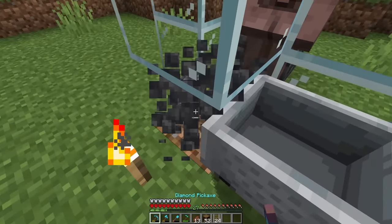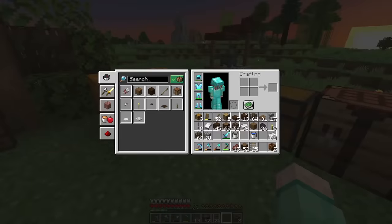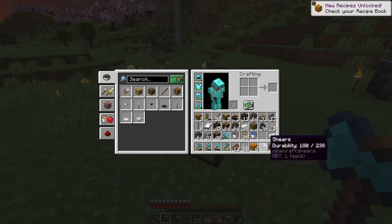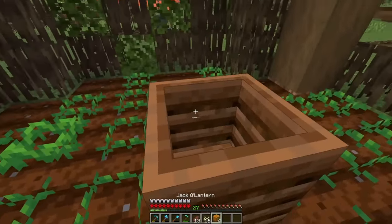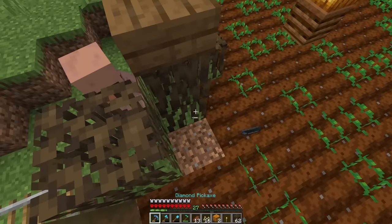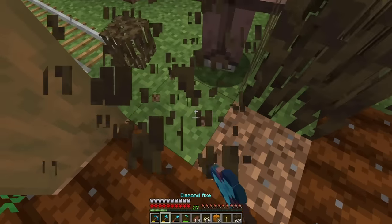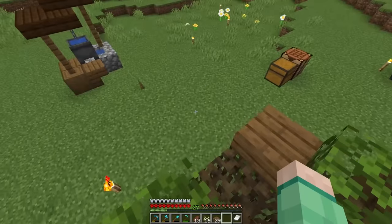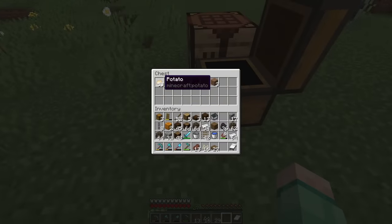Now all we need is our villager friend, and we're also going to need some composters and some lights. Go get your job. Okay, carrot farm is a go — now all we've got to do is start up the potato farm. Same thing, just part two.